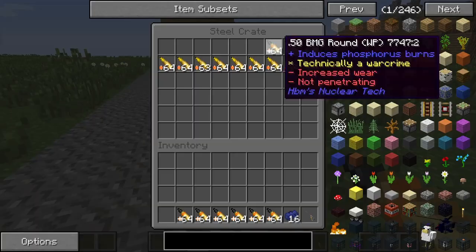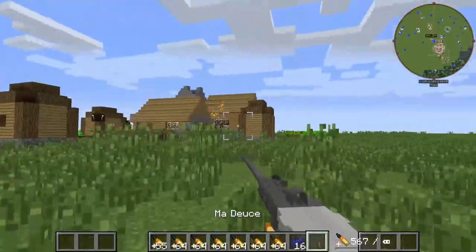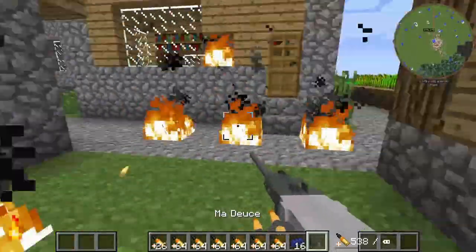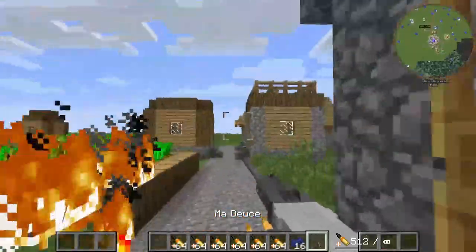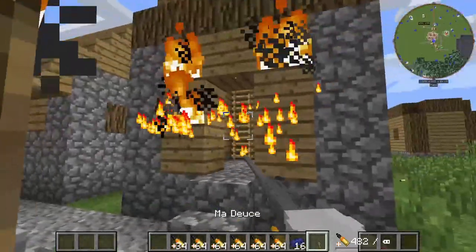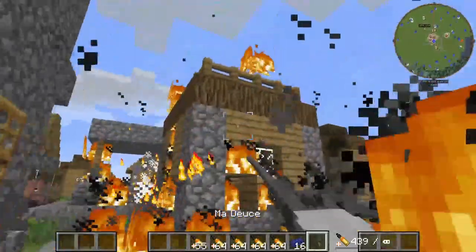We're going to start off with the White Phosphorus, because this is a spicy round, for sure. Spicy! I love this. This is honestly already my favorite gun. Look at that instant. Boom. Well, I guess nobody survives a 50-cal straight to the dome. And it sets stuff on fire. It breaks windows. It's just all around a fun time, truly.